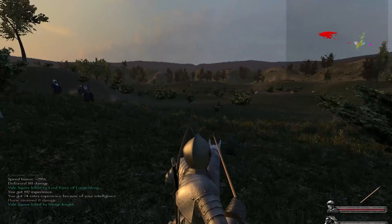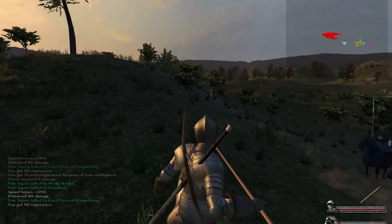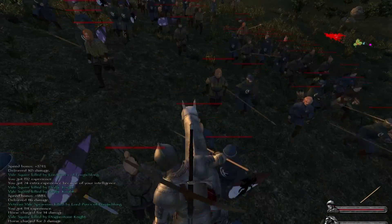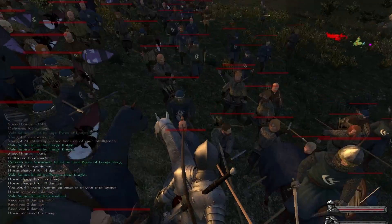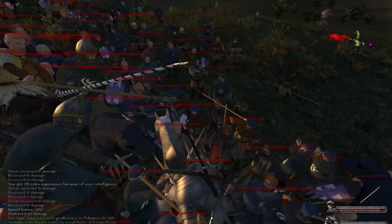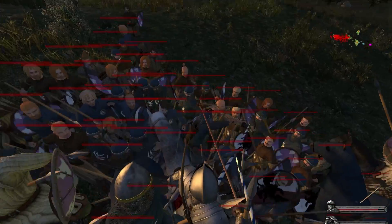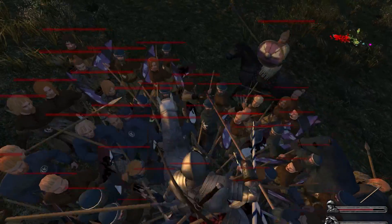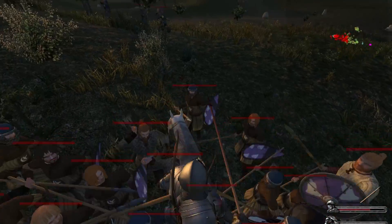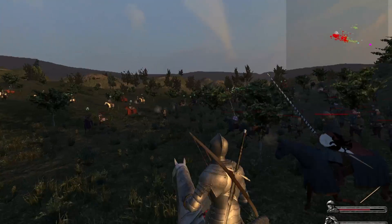In the process of taking this, the Vale shows up. We don't know much about the Vale — even in the books there's not much written about them — but the Vale is in the northeast of Westeros, surrounded by huge mountains, so it's very defensible. These are the guys in blue and they're not bad. The Vale is where Catelyn Stark's sister was from, I believe.